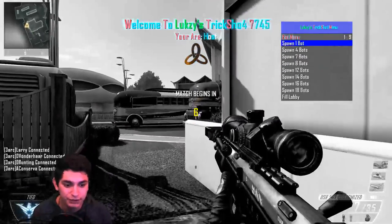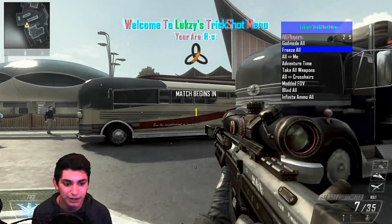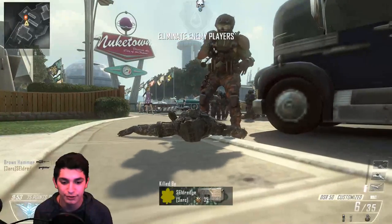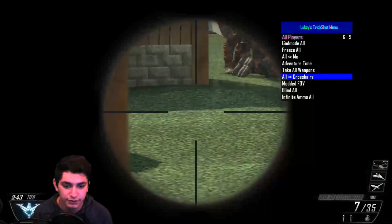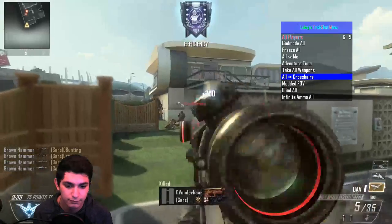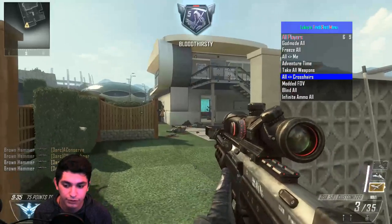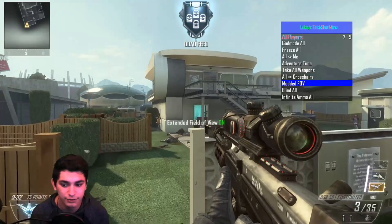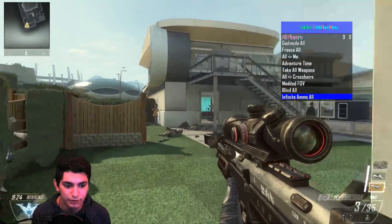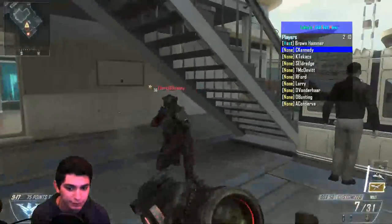After the aimbot menu you have the bot menu where you can spawn in any amount of bots. You have the all players menu where you can freeze all, god mode all, all to me, and you can do all to crosshair and get some nice looking feeds. Holy crap, that was all legit — I wasn't even using ammo. You can do a modded FOV, blind all, and infinite ammo all. Into the players menu itself, you can choose a certain bot, so I'm going to find one of these guys' names.